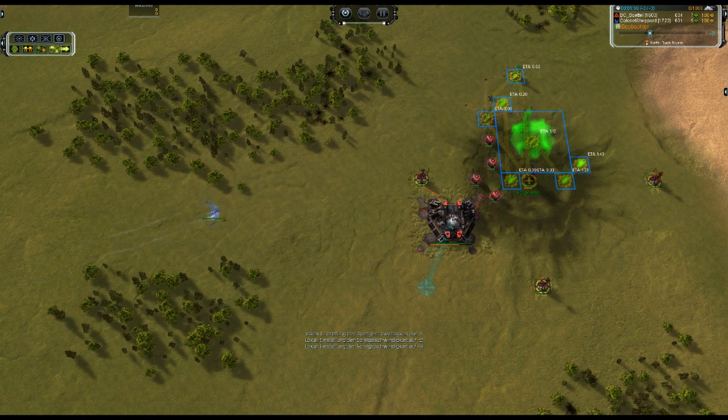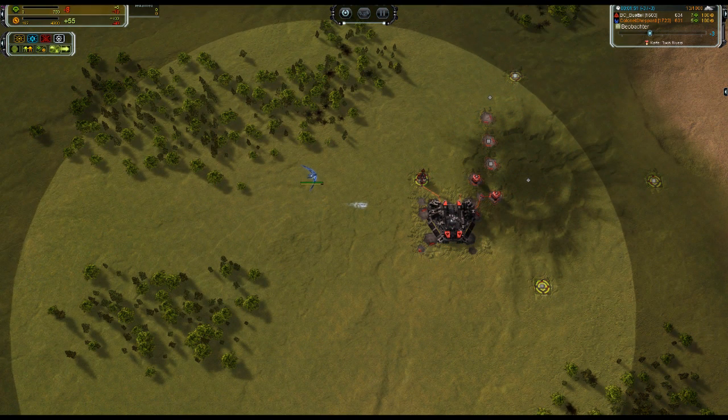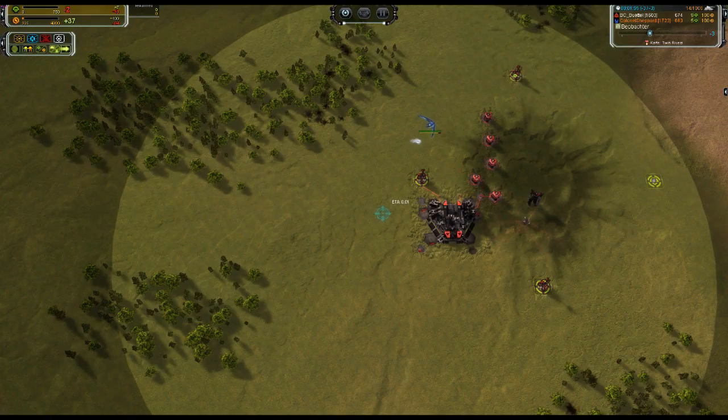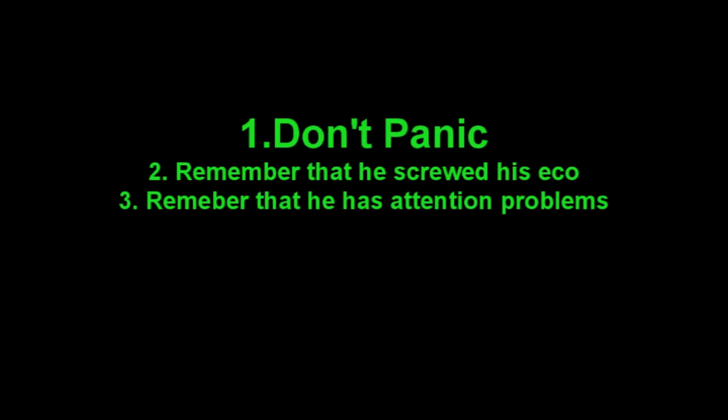If he's microing a bomber above your base, he is not doing anything else. So the three things you should always keep in mind if you see a first bomber: don't panic, remember that he screwed his economy, and remember that he wastes a lot of APM microing the bomber above your base.